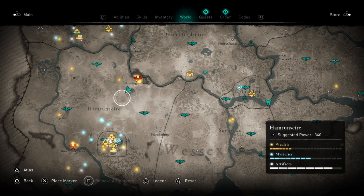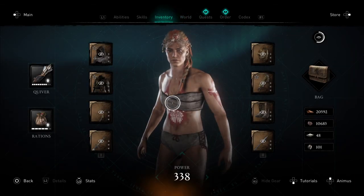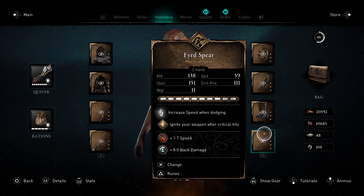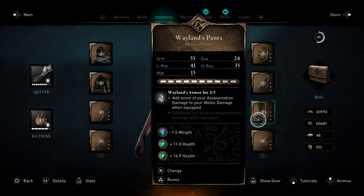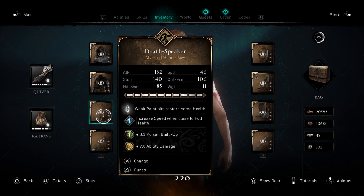The level is 340, so be aware. I don't know if the animals are tagged up around that level. I'm at 338, so I'm not really too worried about it. I've got basically everything mythical set up. And this one - ignite your weapon after critical hits. Oh, that's a really good one to have. Increased speed with close to full health - oh yeah, that definitely does increase your speed.